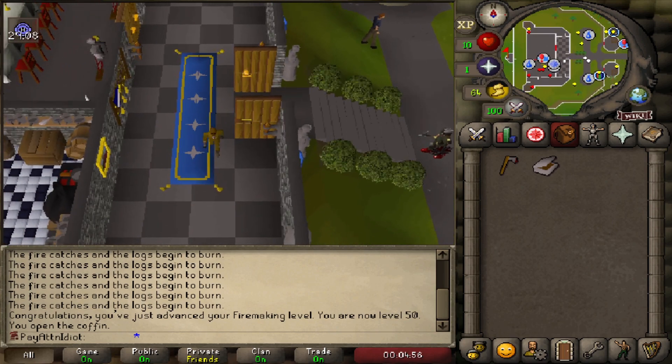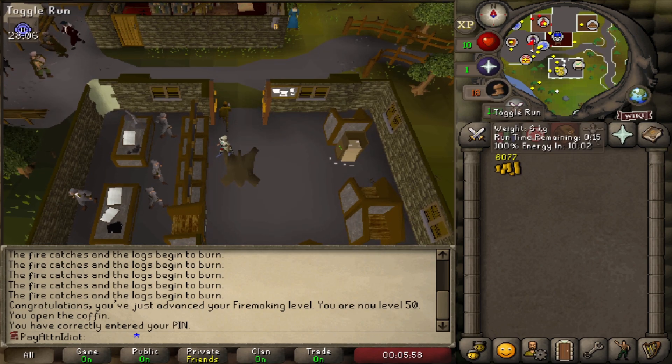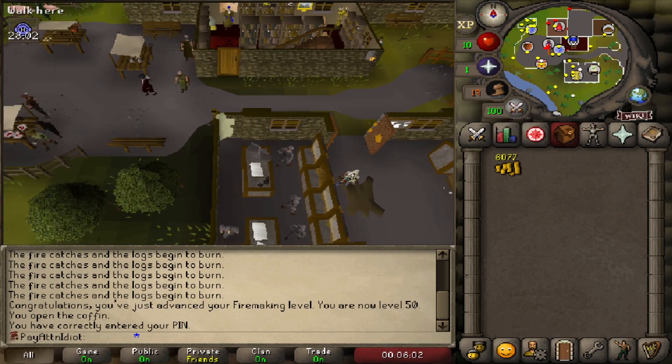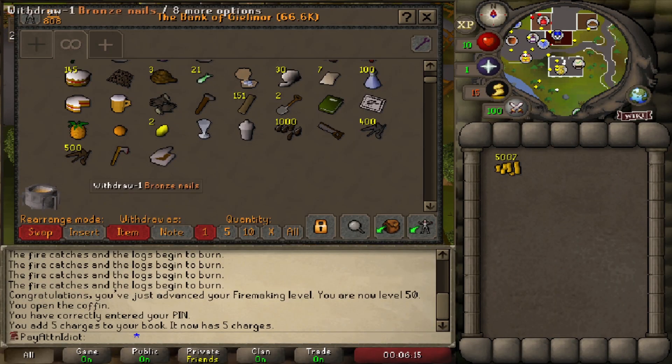Home-tele to Lumbridge, talk to the ghost for the Restless Ghost quest, then start running to Draynor. Once in Draynor, bank your axe and tinderbox, pull out all your cash, and buy a Chronicle teleport book plus five teleport cards. Stack and equip the Chronicle.